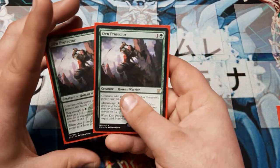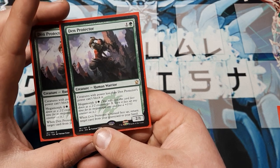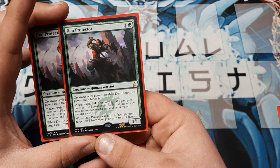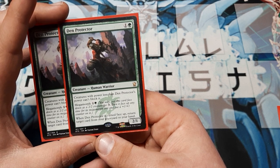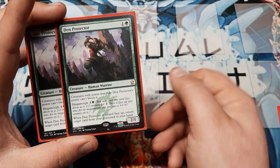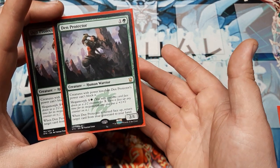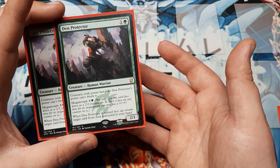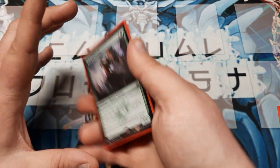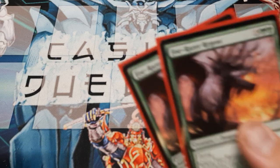Next up, two copies of the Den Protector. Creatures with power less than her power may not block her. She does have Megamorph, so we may cast her face-down for three generic. However, when we pay the Megamorph cost, we flip it up as this card while giving it a +1/+1 counter. And when this card is turned face-up, return target card from graveyard to hand, allowing us to recycle some of our other spells. Generally just a good card.